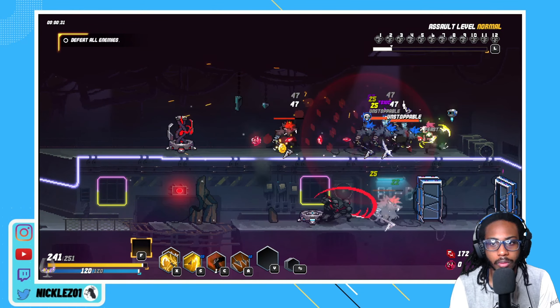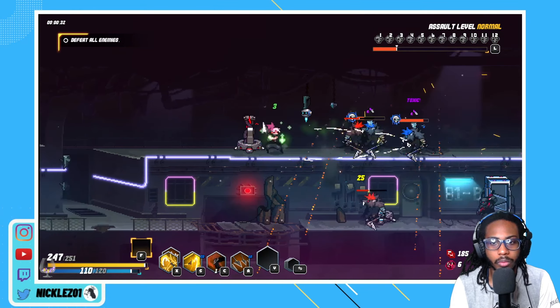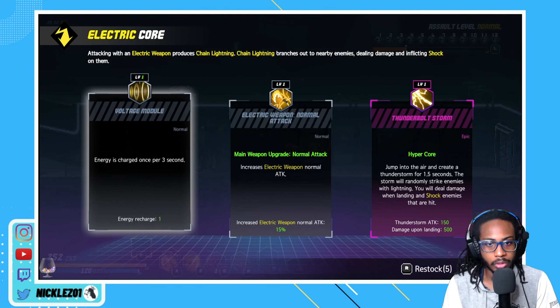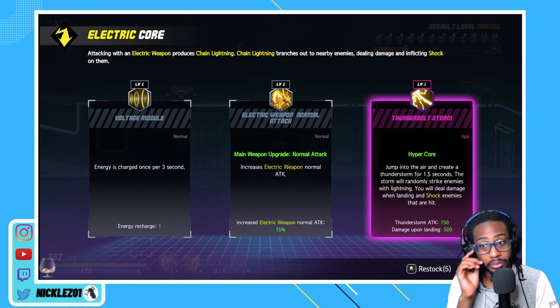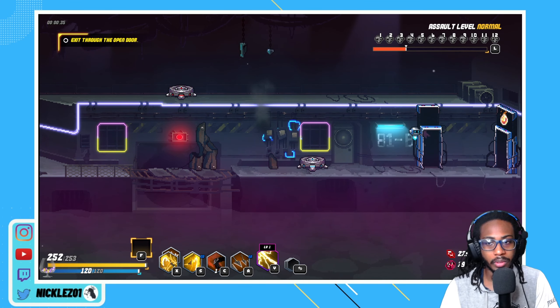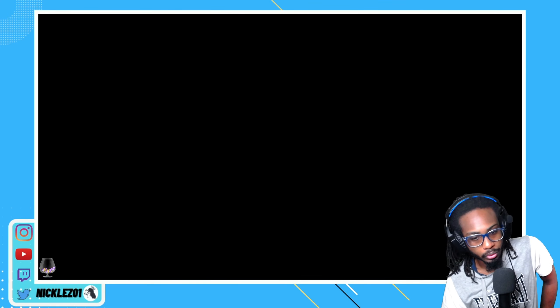Normally the charge attack - she would grab her thing and start spinning it all around. But there's a lot of DPS. Hyper core as an epic already - fine. So we're gonna keep stacking electric. Gotta get a dash that's electric and we gotta get to summon some boons. We got a thunder core so early, so let's use it.